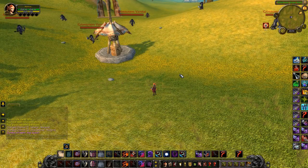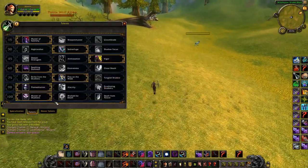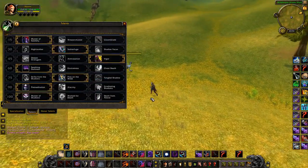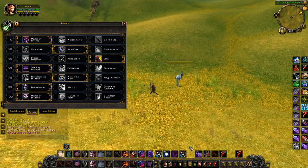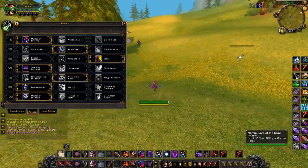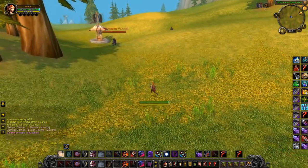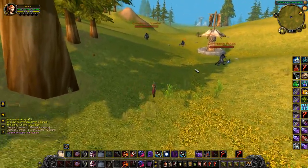I think we did it under 10 minutes — just under 8 minutes. And that is that. That's the Subtlety guide. That's pretty much what you do: get 5 combo points, dump them, get 5 combo points, dump them, and never sit on 3 Shadow Dance stacks. As soon as the arena starts and you open, press Shadow Dance and make them 2 stacks so they start recharging. If you have any questions, I'll make sure I answer them as well as I can.